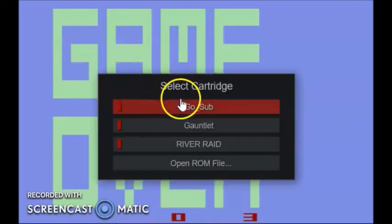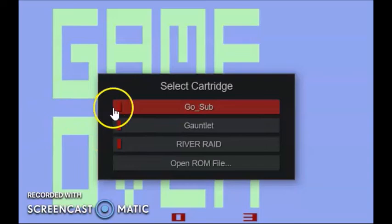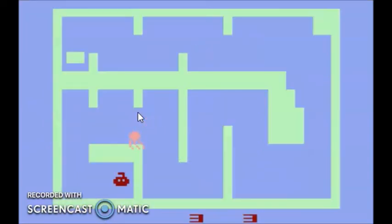Unfortunately, the one thing that really takes me out of the game are the controls of the game over screen. In order to start over after losing, you have to use the emulator menu to click the game to restart it. There was unfortunately no in-game start button or key that I could see during my playthrough.